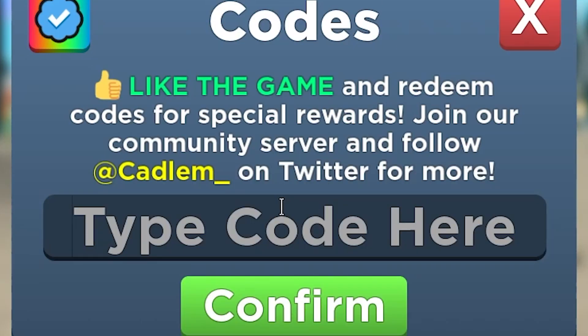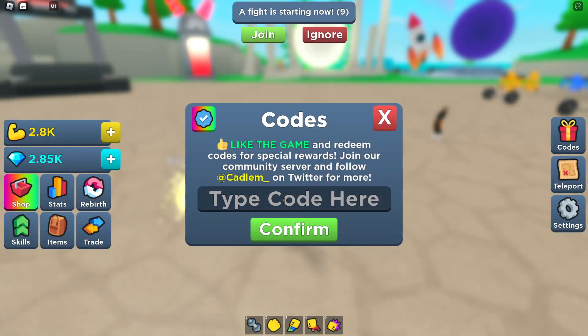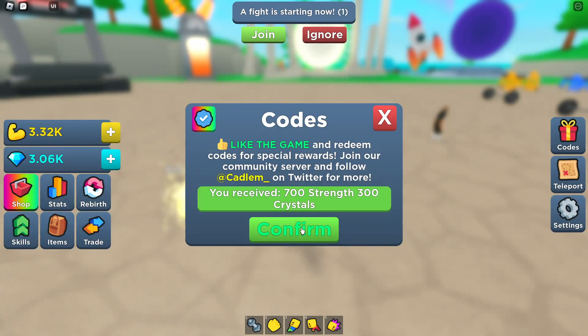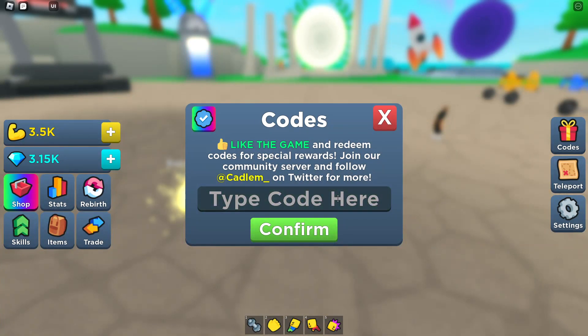Guys, subscribe so you don't miss any secret code just like this one. This code is going to be actually super insane - it's literally the latest one and it's called 'wait310'. It actually gives a ton of stuff. Let's check it out - we got 700 strength and 300 crystals.